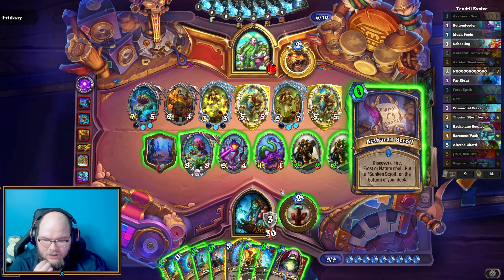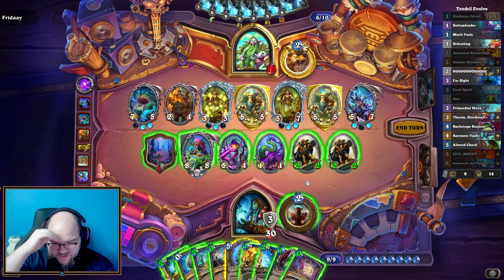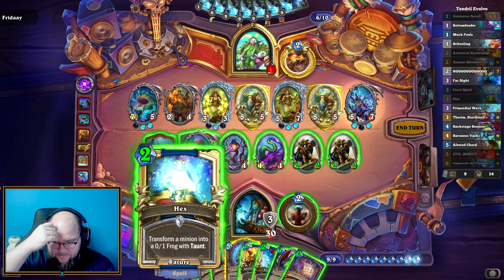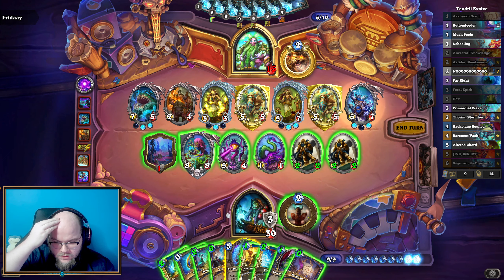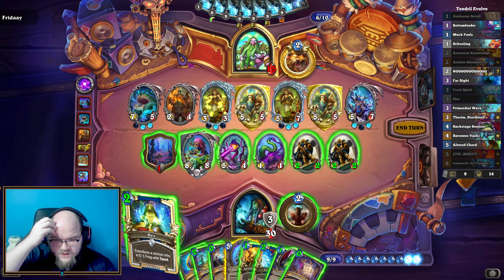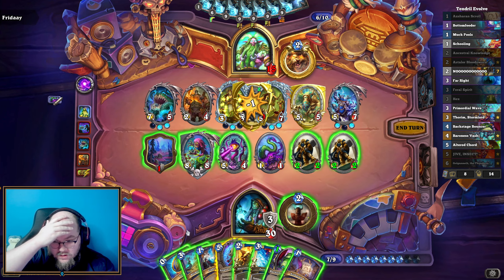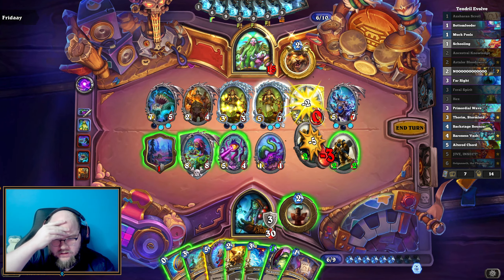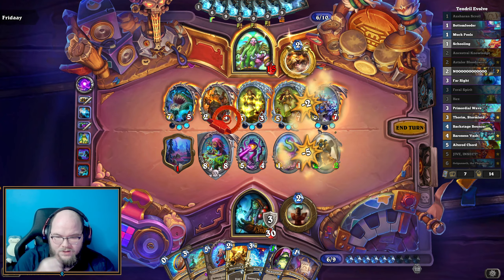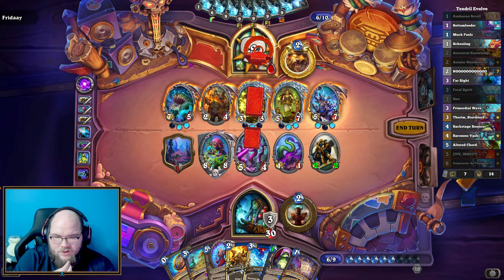They didn't have a chance to pop off there. What can we do here? We have 15 — we have lethal, if we can get through the two taunts. Is there a current way to get through the taunts? We have Hex is one. I think so, right? Because we can Hex, kill, Lightning Bolt, hit — and then we just hit with our Eye of Chaos.